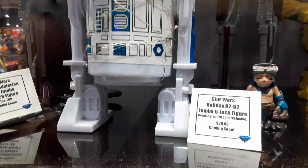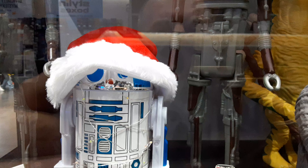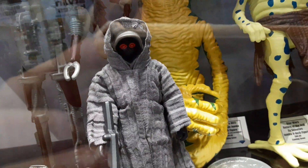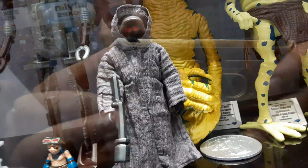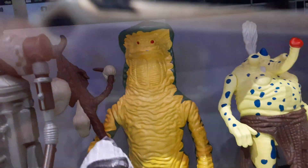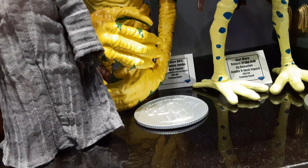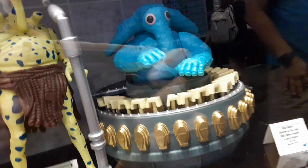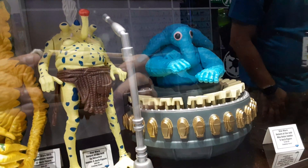The Holiday Jumbo R2 comes with Christmas lights and a Santa hat. This Jawa is our con exclusive for the show, and the off-world Jawa. In the back you've got Amanaman with his stick and his Power of the Force coin. And then we've got Sy Snootles with her microphone, and Max Rebo with his keyboard. Not shown is Droopy McCool. All three members of Max Rebo's band are going to be up for pre-order now.